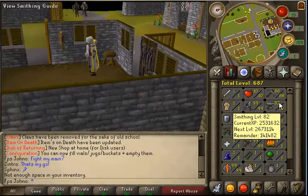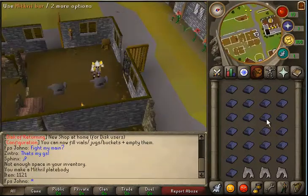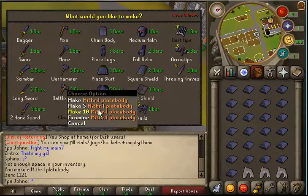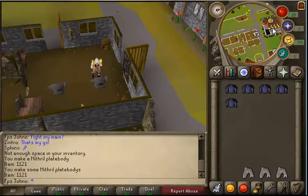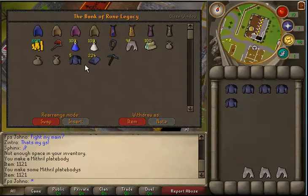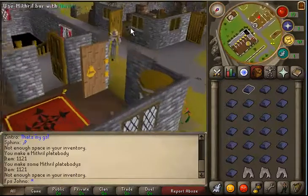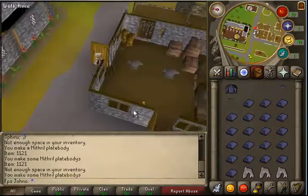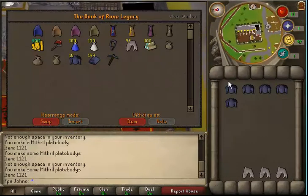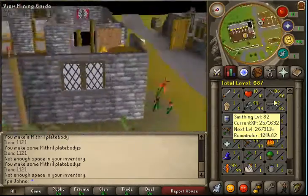I'm still continuing with mining and smithing. I've gone up a few levels since my last commentary, but yeah. I realized that making mithril plate bodies is better EXP than doing something such as adamant battle axes and chain bodies.